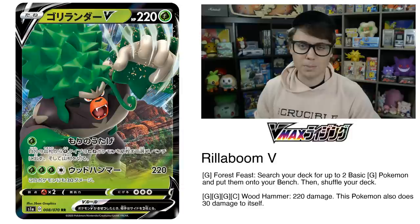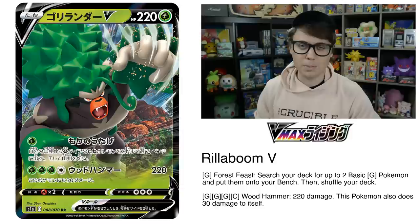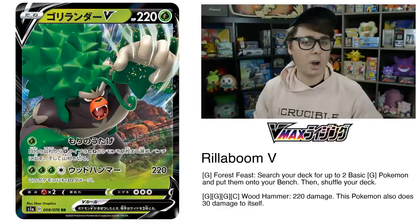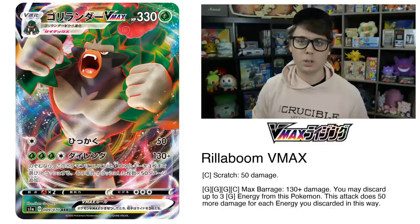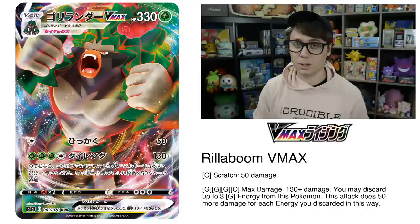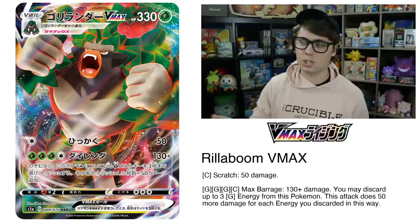Forest Feast is what really impresses me, though. It gets you two grass Pokemon out of the deck and places them straight to the bench instead of to the hand. You can use this attack on the first turn of the game to help set up Grookies. Grookies can evolve into the Rillaboom from Sword and Shield, which is going to be the primary way to accelerate energy onto your Rillaboom V and Rillaboom VMAX.